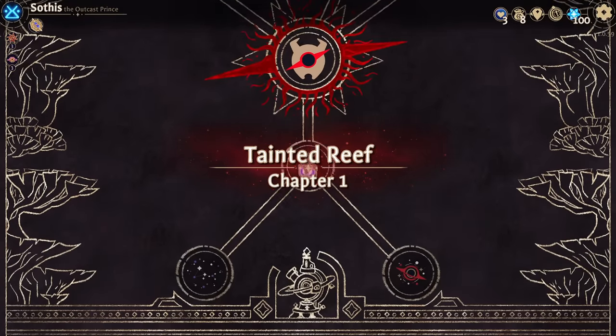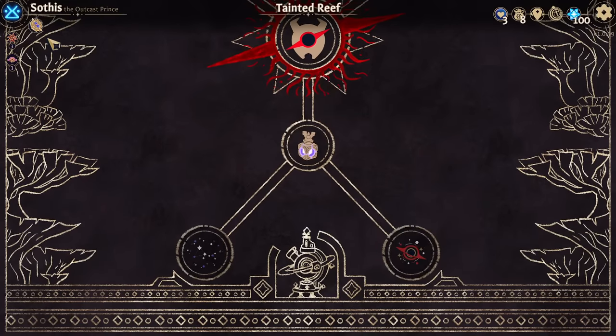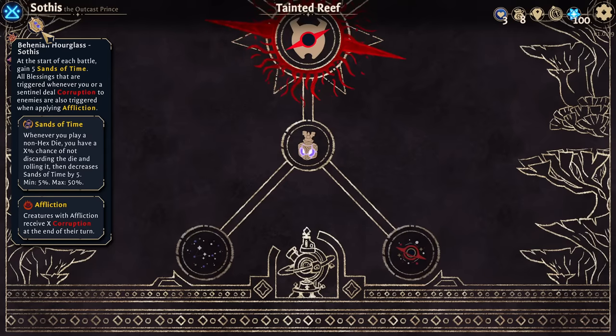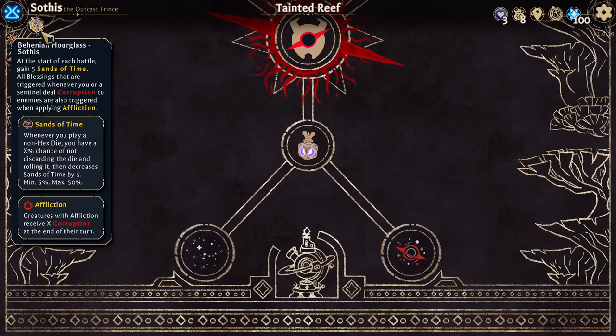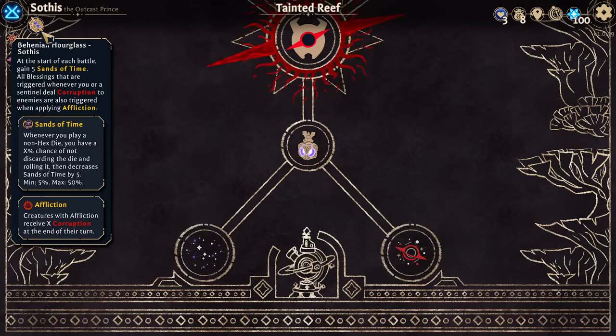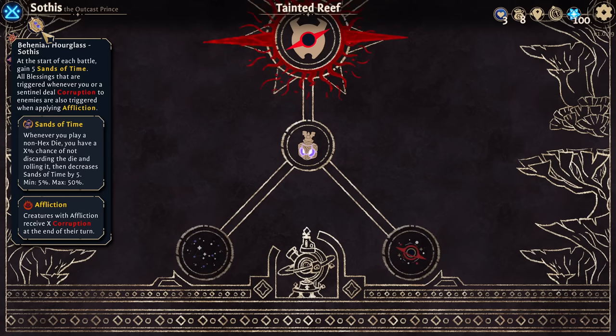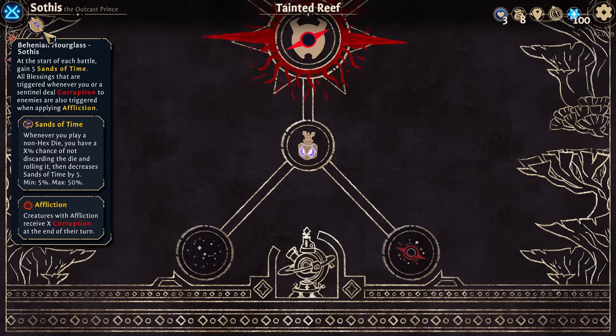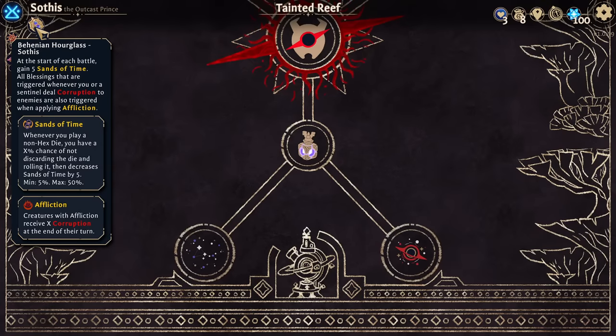I gotta do it sometime. The Bahanean Hourglass is available for us. That is our base relic as Sothis. At the start of each battle, gain five Sands of Time. All blessings triggered whenever you are a sentinel dealing corruption to an enemy are also triggered when applying Affliction. Sands of Time itself says whenever you play a non-hex die, you have an X percent chance of not discarding the die, but instead rolling it — then decrease Sands of Time by five. It has a minimum of five percent and a maximum of 50 percent. Affliction: creatures with Affliction receive X corruption equal to their Affliction at the end of their turn.